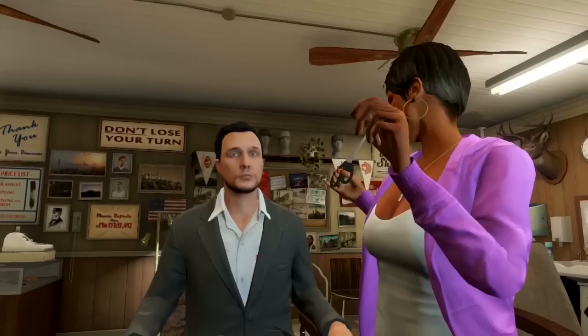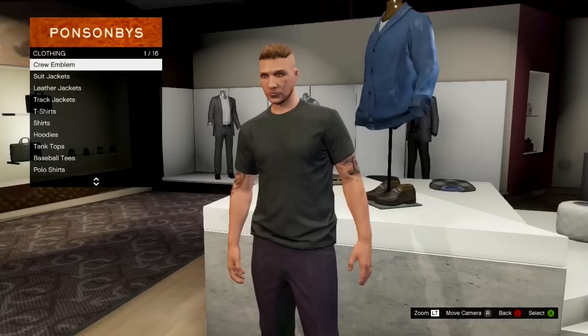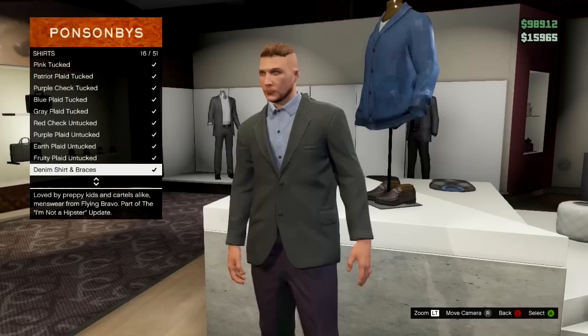After you finish up at the barbershop, head over to the nearest clothing store. Once you're there, go to the pants section and choose the dark black baggy pants — I'm not great with the names of the clothes, so excuse me on that. Once you have the pants on, choose a top. I chose a tailored black sports coat or blazer — I thought that one looked best and closest to what Tony Cipriani wore.